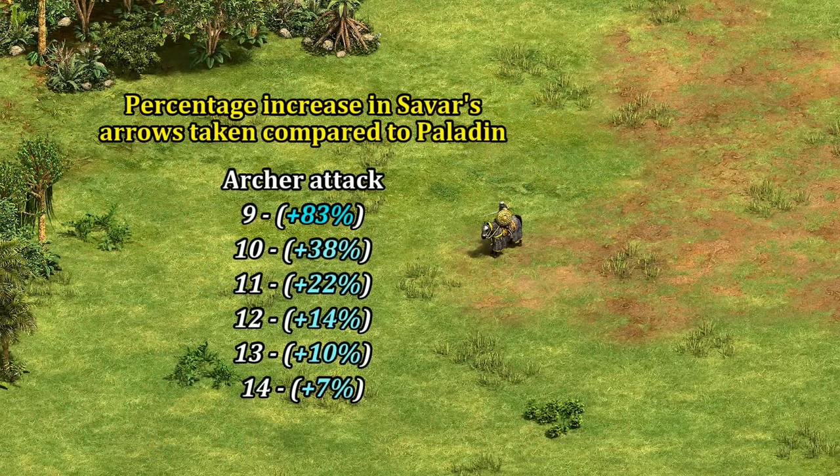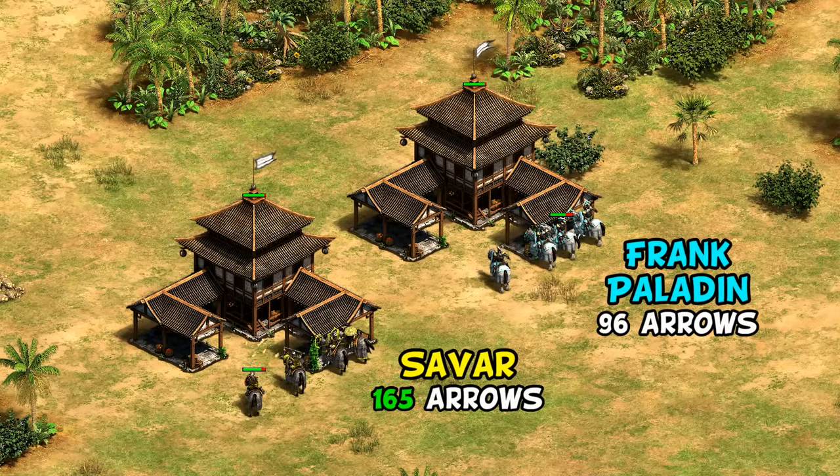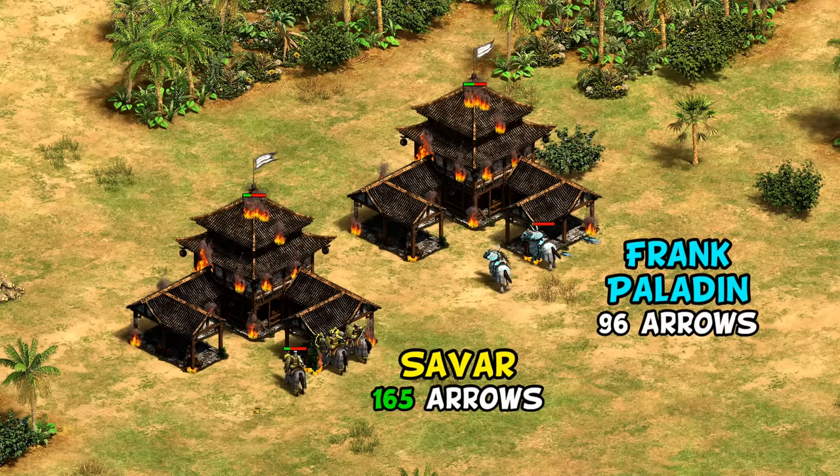Technically the largest difference in their armor occurs against anything with nine attack, hitting a critical threshold where they take one damage instead of the usual two. A town center is an example of this, and while town centers are bad against paladins either way, Savars in your base with just town centers to fight them off is kind of GG. Even a group of four can bring down a fully garrisoned town center losing just two of their four units, while a similar group of four Frankish paladins can be fought off.